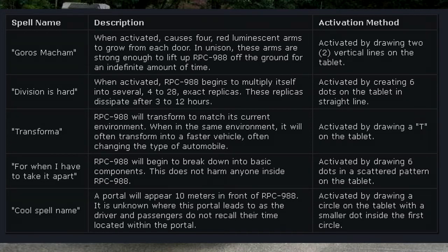Division is Hard: when activated, RPC-988 begins to multiply itself into several 4–28 exact replicas. These replicas dissipate after 3–12 hours. Activated by creating six dots on the tablet in a straight line.